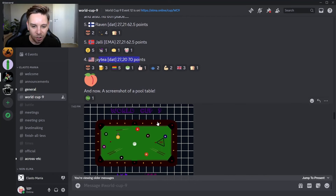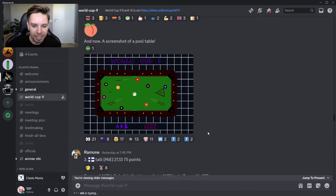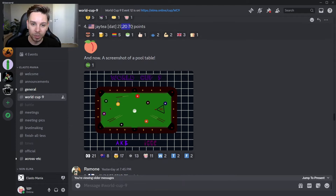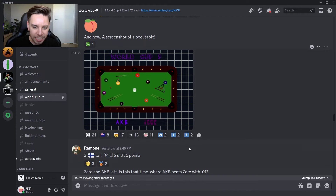It is Tali who gets the bronze medal. JT grabs fourth place at 27.20. Tali grabs third place with 27.13 — a huge improvement. Beating JT by 0.07 seconds.